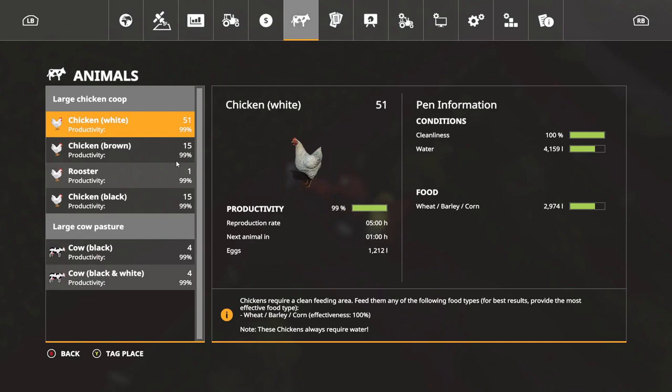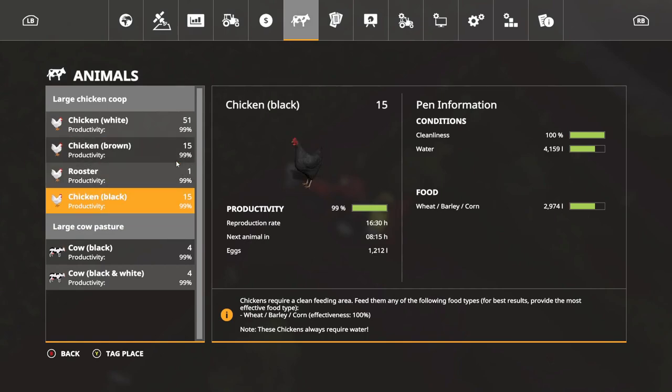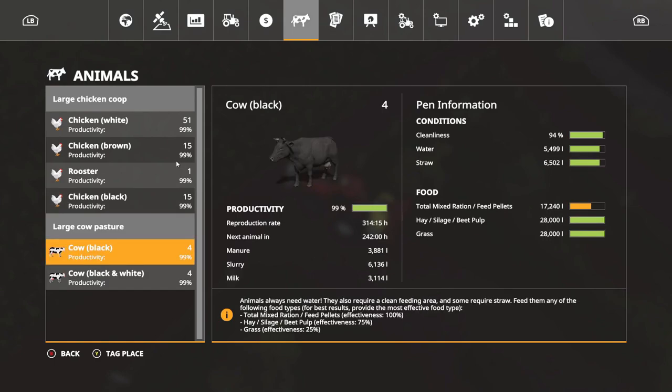On the next hour we're gonna know a chicken count. Eight hours on those — eight hours on those — we've got 1,200 eggs so far. Cows are doing pretty good. Milk's almost to five thousand, slurry's at six thousand, manure's at three. Yeah, we're doing pretty good.